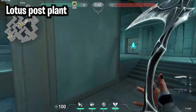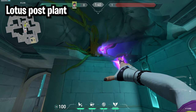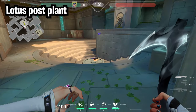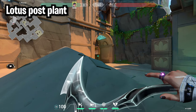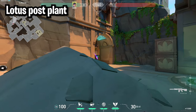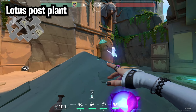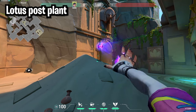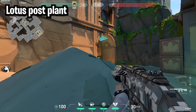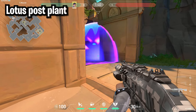For the situational B site metal, if the spike is planted here, come into this room and throw your metal anywhere in this hole — it'll bounce down and hit any defusers. For C site, if the spike is planted here and you're in main, stand right behind mound, toss your metal, and hit anyone diffusing. Just make sure your metal lands up top and not on the ground because metals don't go through walls.